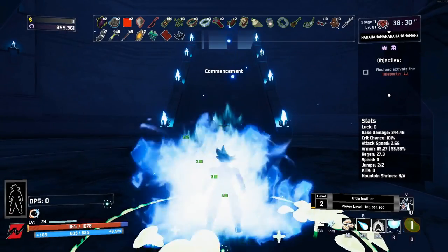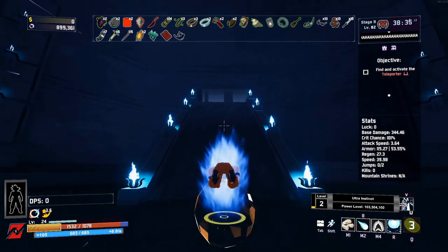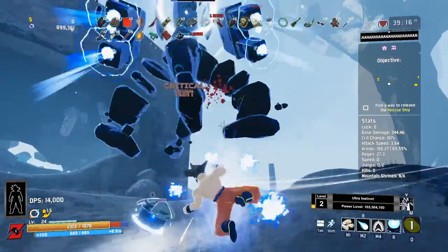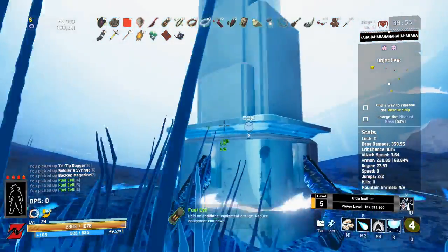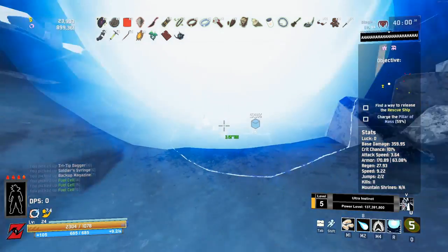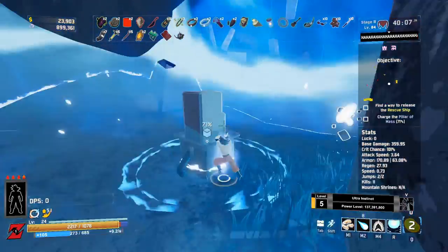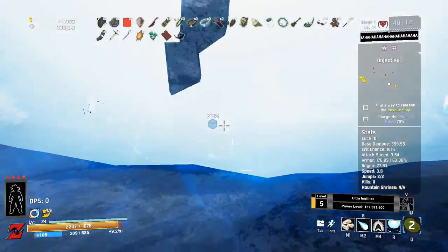Once you've gotten basically two runs' worth of items and you're feeling confident you've unlocked all of your forms, you're ready to fight Mithrix. It's not that difficult, and with our power level he does not stand a chance. Once you're ready, go ahead and fight Mithrix — as soon as you show up, you can fly to the top and fight him directly, which is a little dishonorable, or you can do all the challenges. It doesn't matter; whatever you prefer.